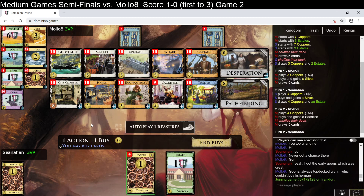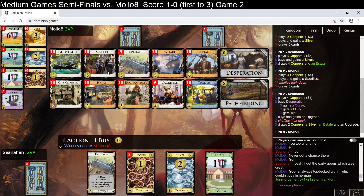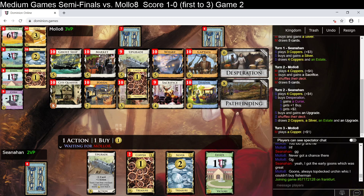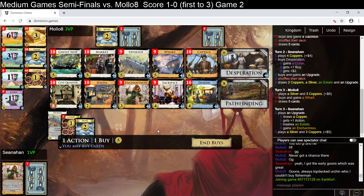If for some reason I end up with a bunch of random havens, I might do that. But I think getting the upgrade stuff going is too strong, so I'm in a desperation for upgrade. I can pick up some enchantresses with that, which are fine. They've gotten a wharf, which is nice, with the enchantress there. I can start on the wharves, or I can just go for a second upgrade and get thin really fast. I'd just like the second upgrade for now.